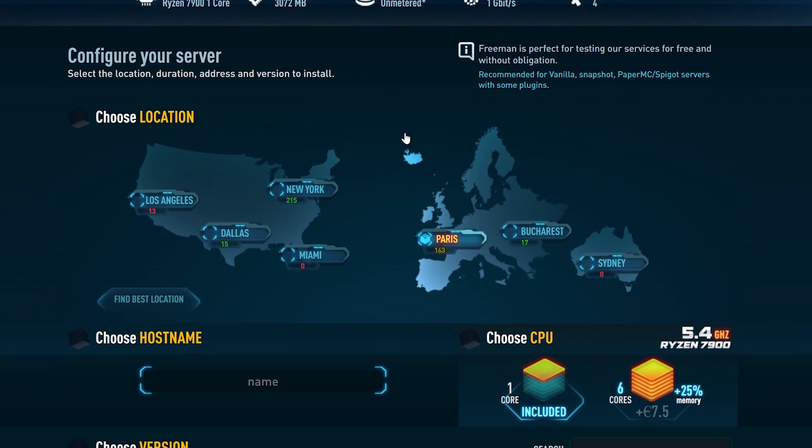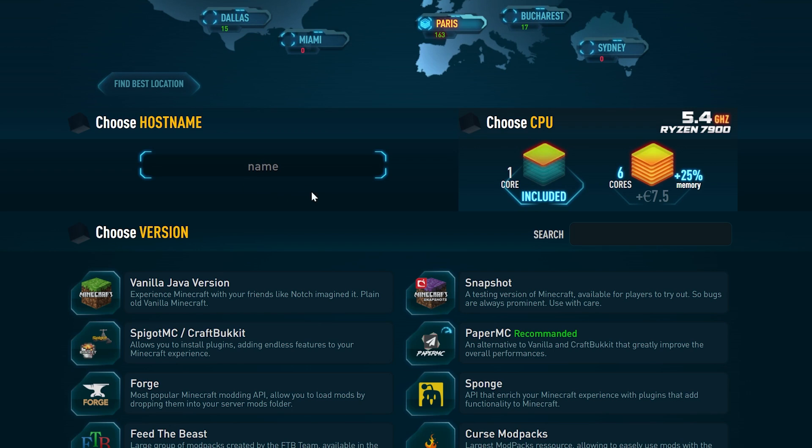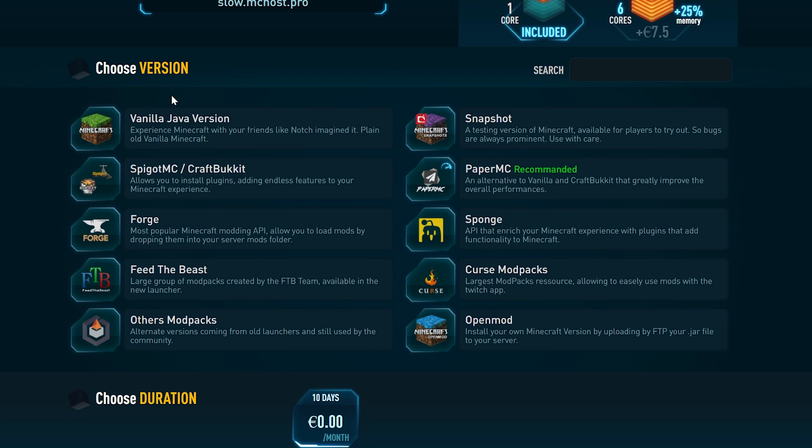Come down further and choose your location. Paris seems to be one of the best options and I think it's the only free one, so click on Paris. Then come down further and add your own name for your Minecraft server — this will be your server IP, so make sure it's something simple.